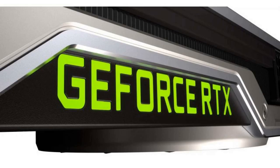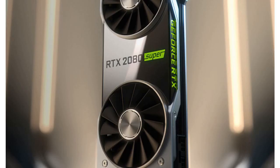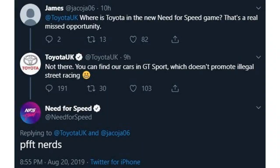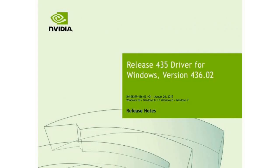NVIDIA's filter is designed to improve the image quality of the previous detail filter. The performance impact is roughly half that of the prior filter, claims NVIDIA. You can customize the level of sharpness, and it supports more than 600 games that use DirectX 9, DirectX 11, DirectX 12, and Vulkan APIs.